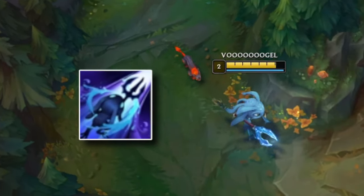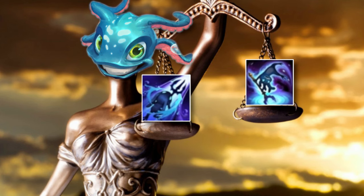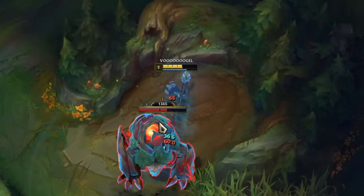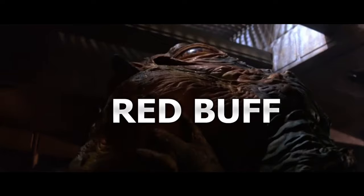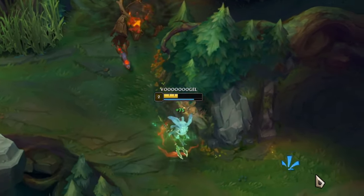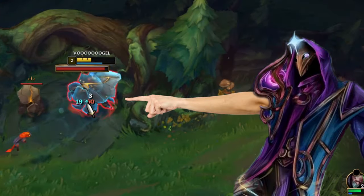After the camp is cleared, Fizz should put his second skill point into the Q spell. It roughly deals the same amount of damage as the E spell, but the cooldown is way lower. Just use both spells whenever they are up. When the fish is finished with the red buff, you'll realize he doesn't have much HP left. The first clear is horrible on this champion and we can't do much besides praying the enemy jungler won't invade us — but it gets better after the first back.